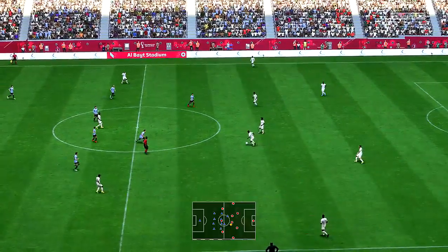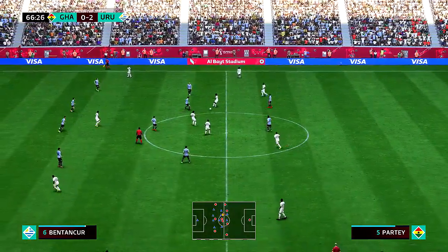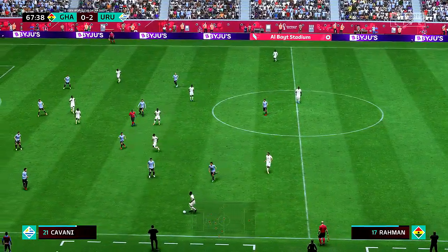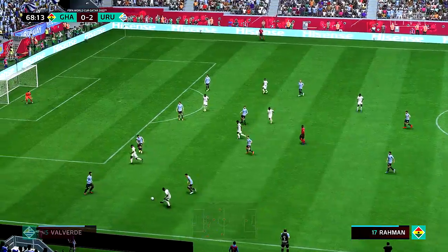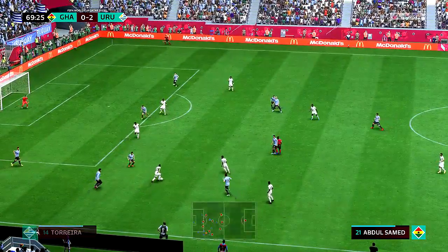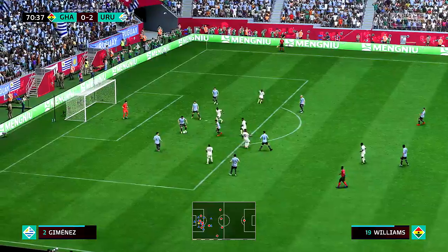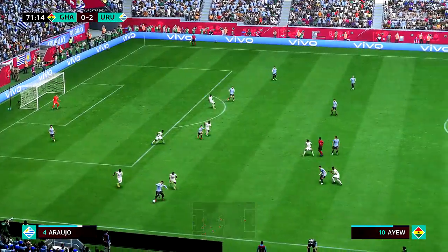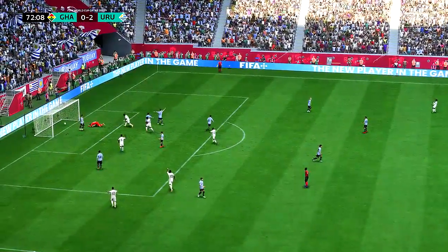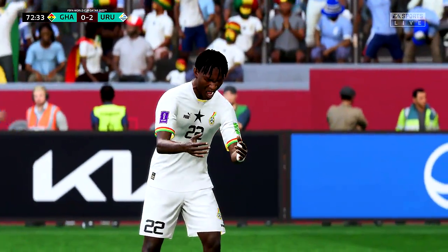So 2-0 now for Uruguay — number 9, Luis Suarez. Salis Abdul-Samin. Baba on the ball, good movement — and a very good challenge. Can he play it in? The supporters want to see him have a go. Well, that is how to nullify the opposition. Williams — oh, what an opportunity! Oh, he's done it — but hang on, offside is the verdict here, it's not going to stand. Well, you can tell he thought he was onside, but the assistant I think got it absolutely right.